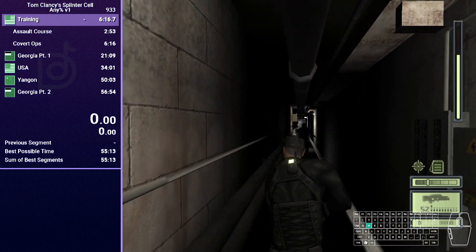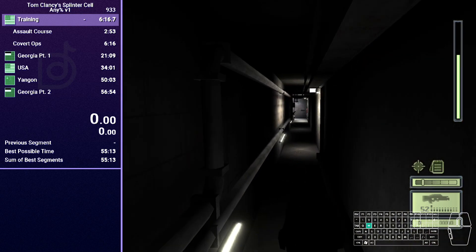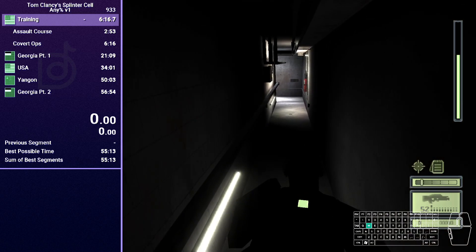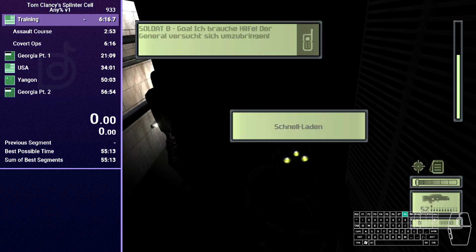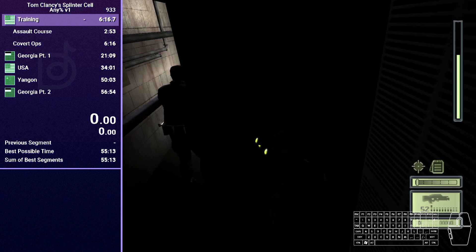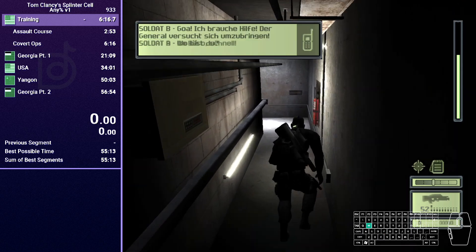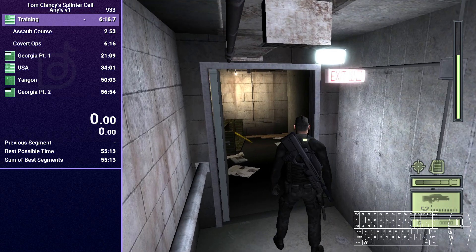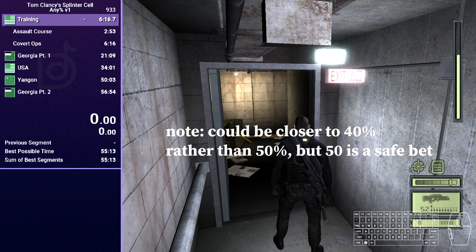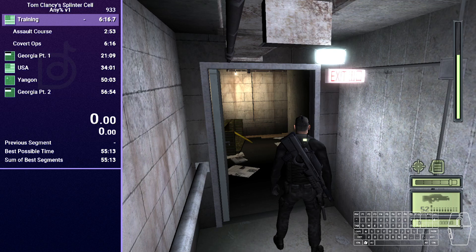Once you're in here, deal with that guard. If you have a spare sticky shocker, you can use it here. Then run and don't stop until you hit this little area. Do four dialogue skips to skip Goa's dialogue — now it's just about tailing Goa into Feirong's office. Important thing here: if you have more than 50 HP, you do not need to take that medical kit. But if you find yourself with less than half of your health, please consider taking it for a strat we'll do at the very end.